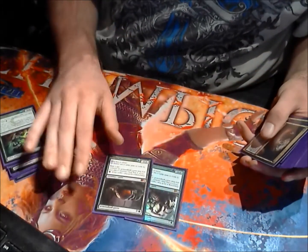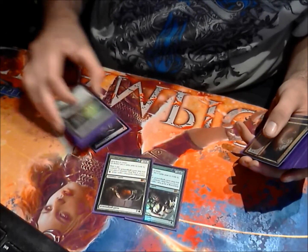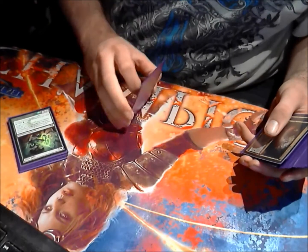Double Scavenging Ooze. The card is just too good. It evolves your Experiment Ones, it just gets really big at the end of the game, and you can gain some life. It's also just a big threat.